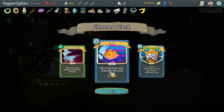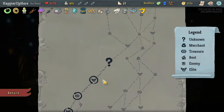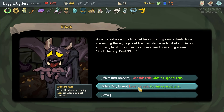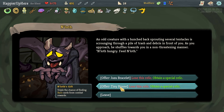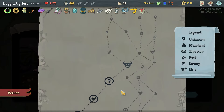Seek is really good. I don't think I need Innate Machine Learning — Seek is much better. Tiny House already did its thing, so I can replace it. Let's replace Tiny House with Lost Gift: triples the chance of finding rare cards from combat rewards.